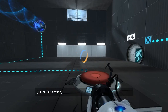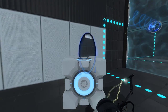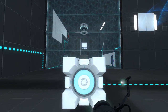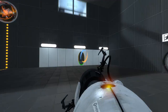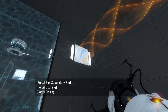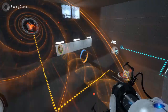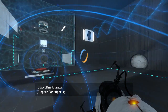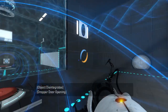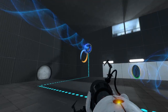Let's start off by taking this cube and putting it on this button. That reverses the funnel, so let's move that there. Do this — that gets us into the funnel. And then we do this, which will fizzle the cube. Actually, I need to be further back in the funnel for this to work as intended. So let's just restart, shall we?